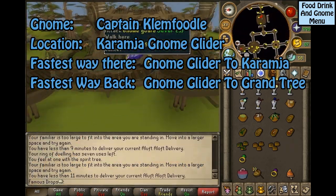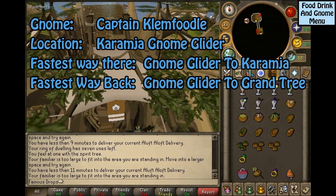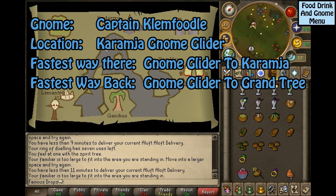This gnome is Captain Kemmelfoodle, located at the Karamja Gnome Glider. The fastest way to get to him is the Karamja Gnome Glider, and the fastest way back is the Gnome Glider back to the Grand Tree.